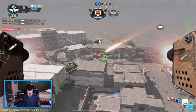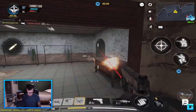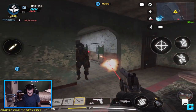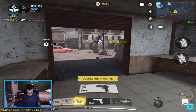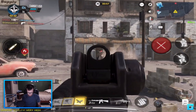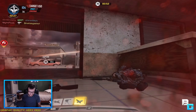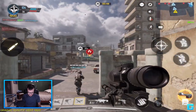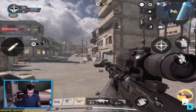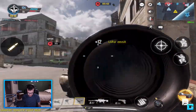Can I get that guy? I was trying to get that no-scope, it didn't work. That should have been a headshot, but it's alright. He's going to be right over here - nice shot, right off spawn. Where you at? You up there?